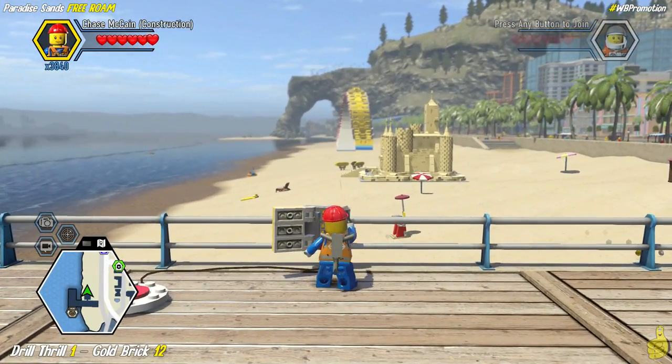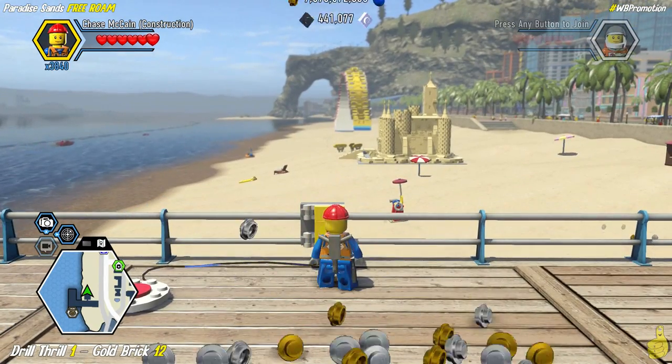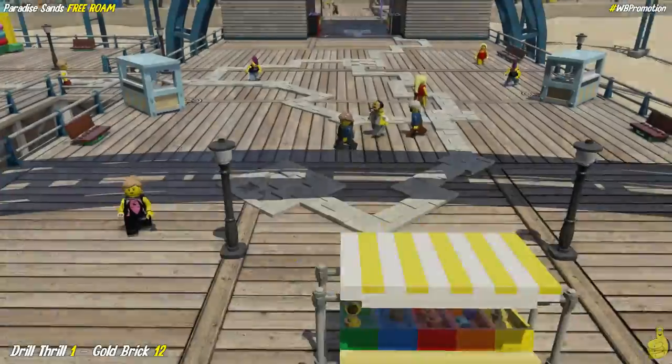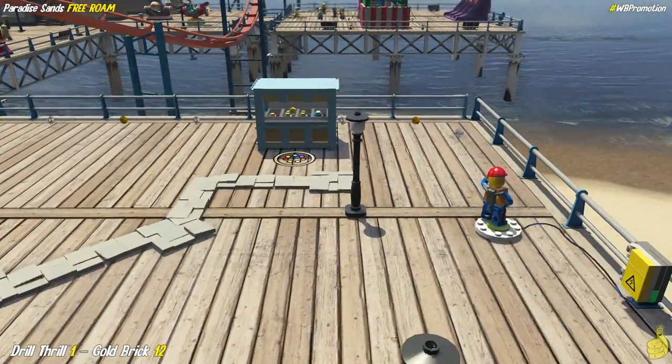Look at this — there's another fuse box right around the corner, right on the old docks here. Fix that up and stand on the old switch, and guess what? It's going to give us 53 drill spots! That is insane.